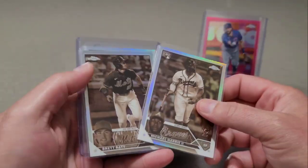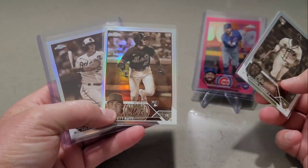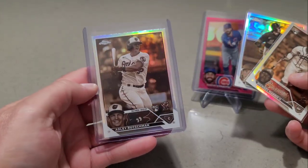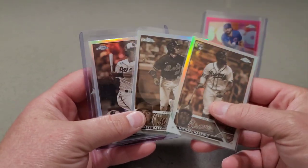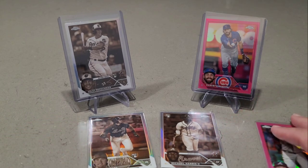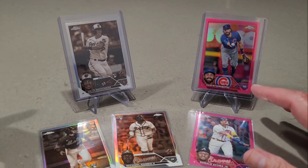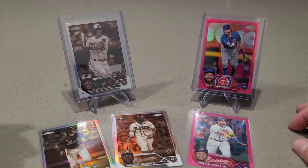And then our negatives — look at this: Michael Harris, Brett Beatty, and Adley Rushman. And our sepias — sorry. Definitely did better on the sepias. No Shohei, but like I said, we did get a $40 holler right there.